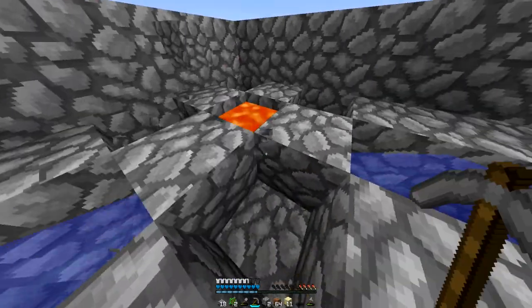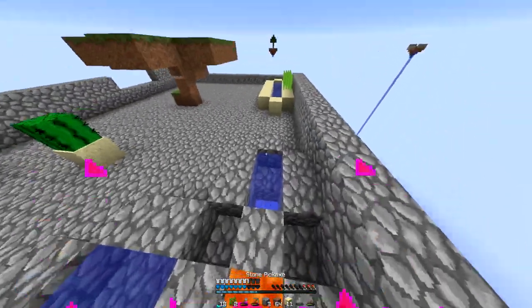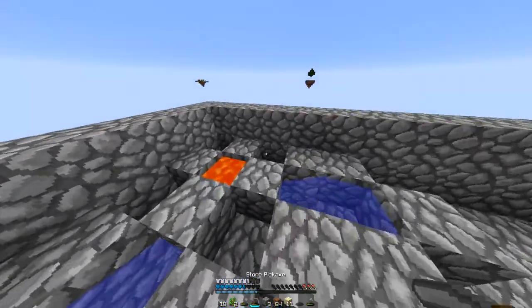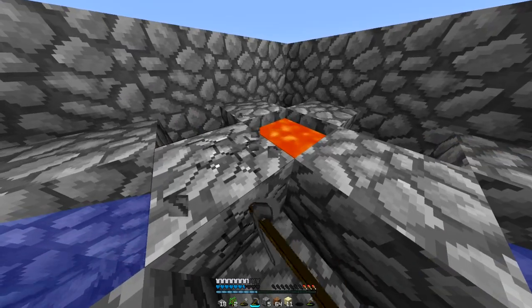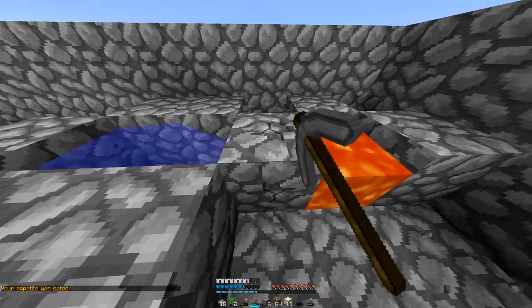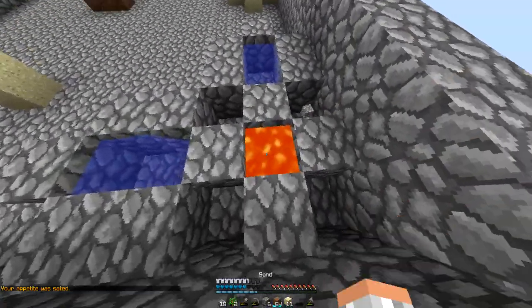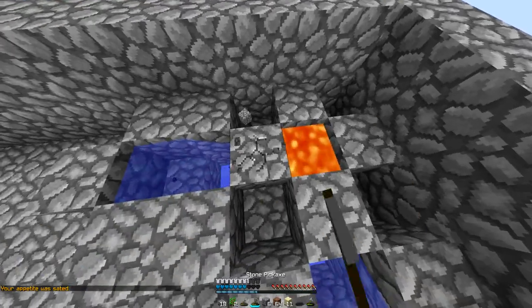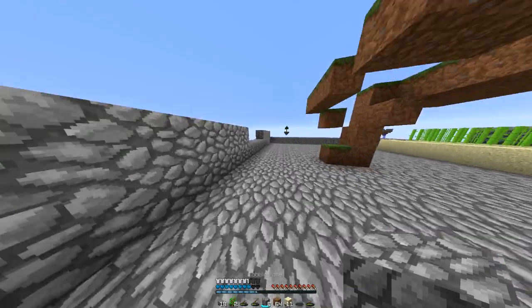Lava, do you want to fight? Do we need to have another throwdown? Okay, you win the throwdown. Lava wins. I'm not fighting lava again. This is not fair — you light me on fire, and I can bathe in you, and that's about it. I don't like you, but I can't get rid of you because I need you. So this is a really one-sided relationship, and I hope you realize that.